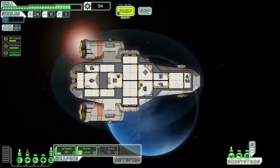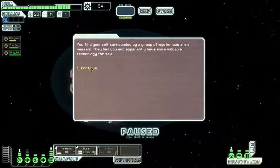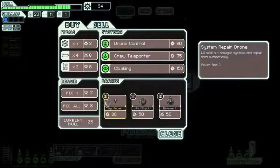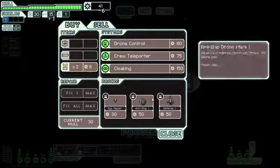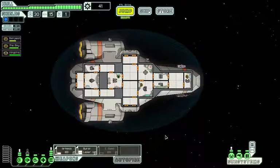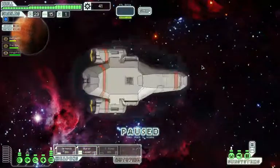I was going to get everyone to the medical bay but — oh, a store! Perfect, guys, this is great. Crew teleporter, cloaking, system repair. What we really need is some fuel. That's better. We don't have any drone control. Allergies for the win. Let's do this. Exit — that's it then. Alright, let's get out of here. Let's blow this popsicle stand.